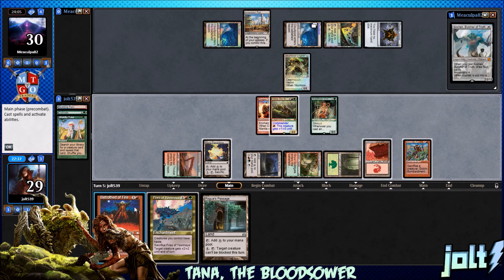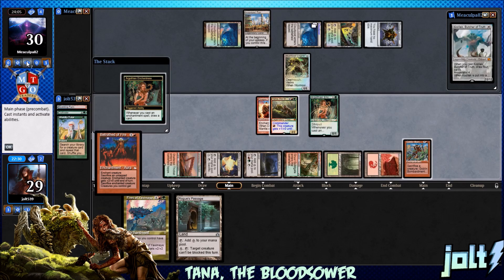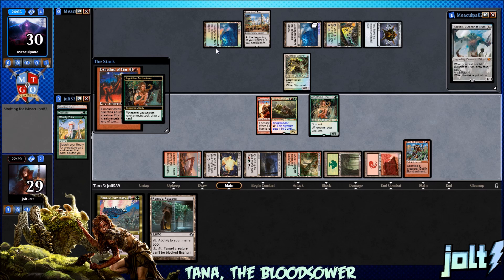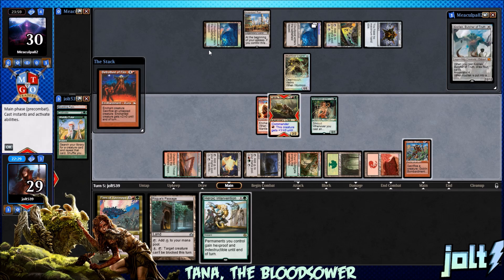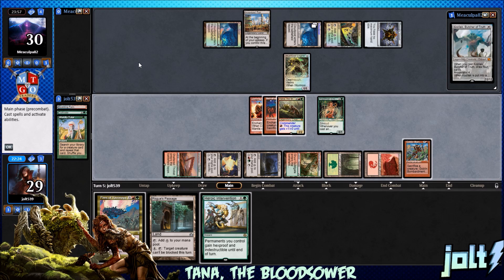At this point, we want to get as much card draw going as we can. Let's go for Betrothed of Fire — let's put it on Tana. We're going to draw another card. We're kind of looking for Ancestral Mask or something like that — one of our totem armor pieces. That'll give us a nice bonus and we can really deal some damage. Heroic Intervention — that's okay.